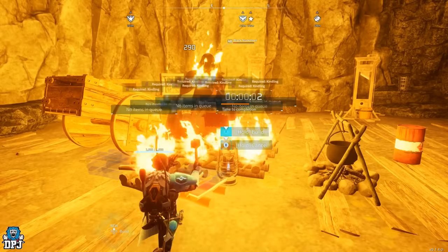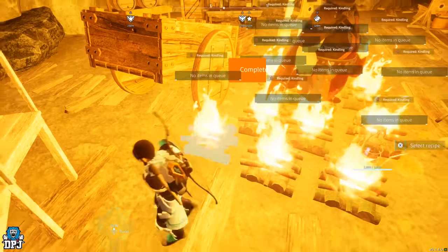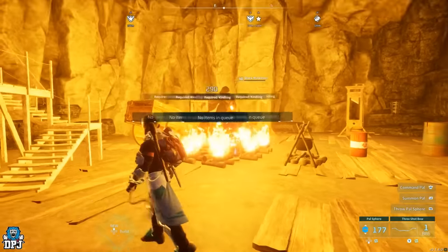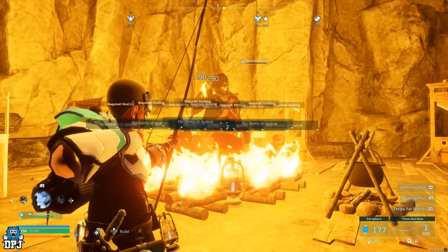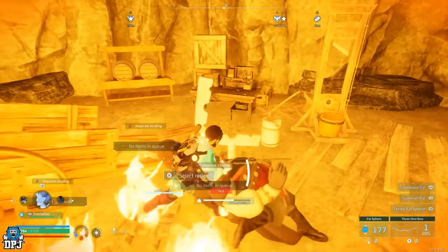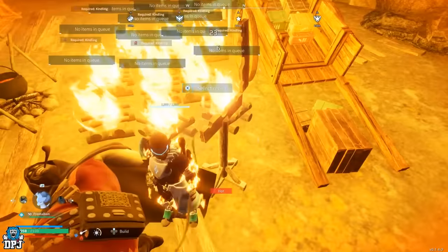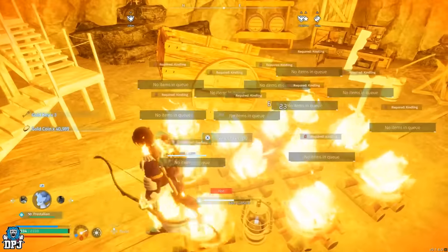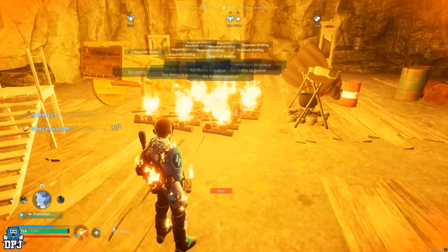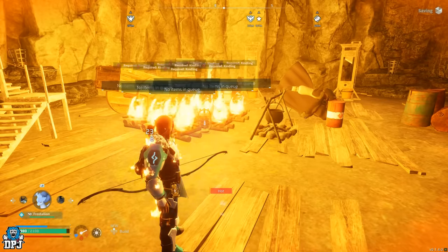Don't worry about getting them all built if you can't straight away. Watch his health and make sure you're watching his health. From here, pull out your ball or even a sphere, and you want to hit him before he dies — just hit him before his health completely goes. And there you go — run across and get that loot. Simple as that. There's the gold keys and there's the gold coins. Now you simply quit back out the game and repeat that process over and over again — that is all you have to do.